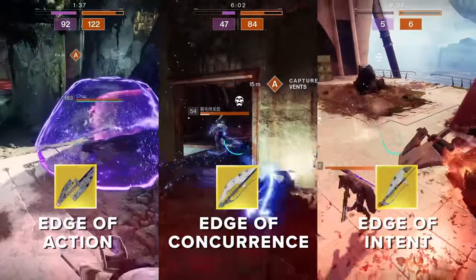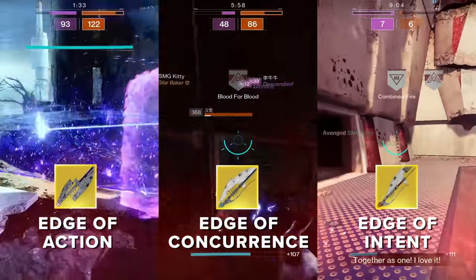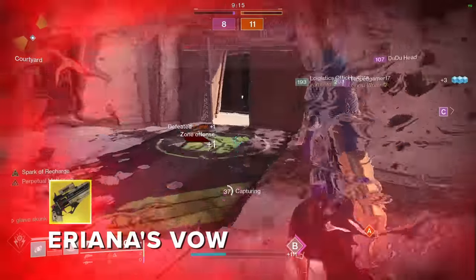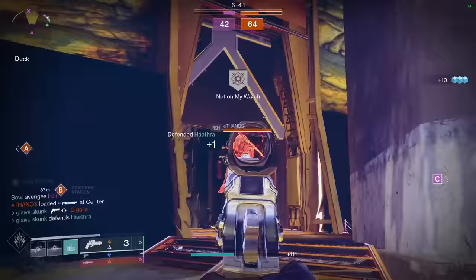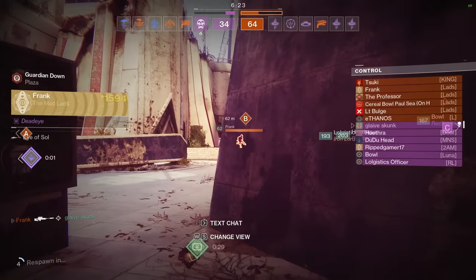The three class-specific exotic glaives — Edge of Action, Edge of Concurrence, and Edge of Intent — moving on. If you like Erianna's Vow in PvP, you are one of two people: either a bow blinter holding onto your former glory, or a new light that is afraid of using a legendary sniper. There's no other reason to use it. This one's just a head scratcher.